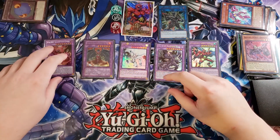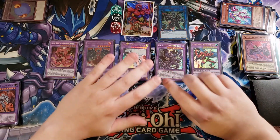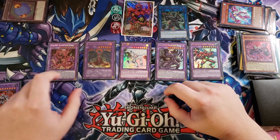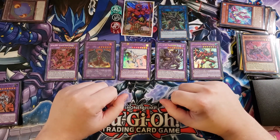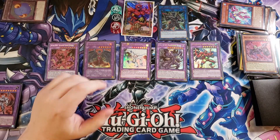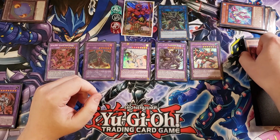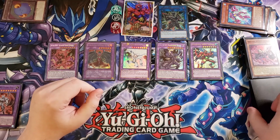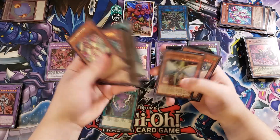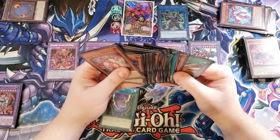Giving us five Fusion Monsters on the field — this is an absolutely nuts board. Five different Hero Fusion Monsters: two Evil Heroes, one Destiny Hero, and two Elemental Heroes. It's just crazy to me to be able to go into all these different plays. I love this deck so much I cannot emphasize that enough.